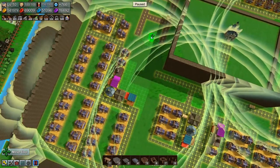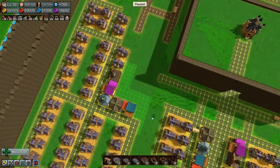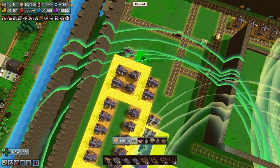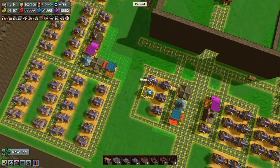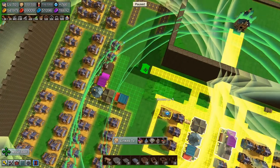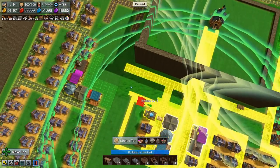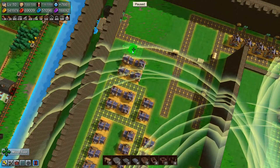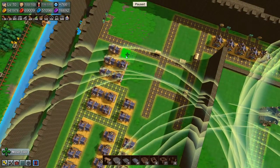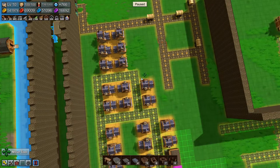I do want houses down this way, and then we'll have houses down this way as well, kind of like what we have over here. So let's move some houses. Move you. Which means that we will need another set of buildings here.